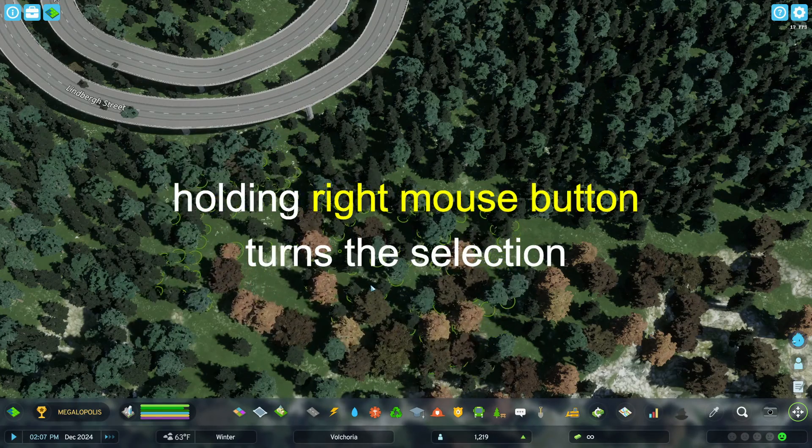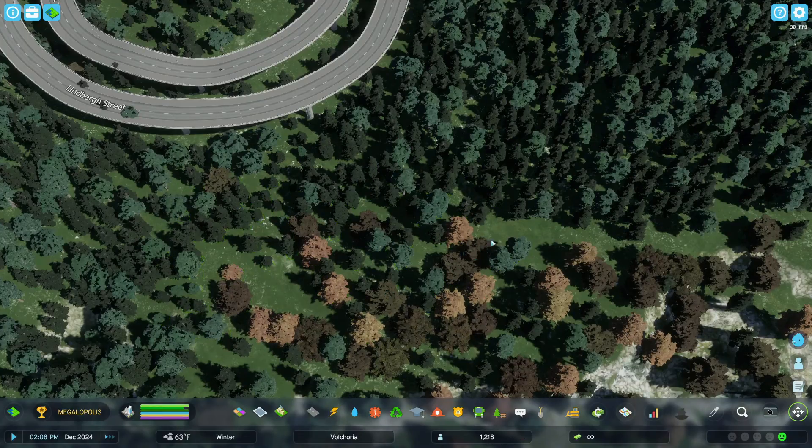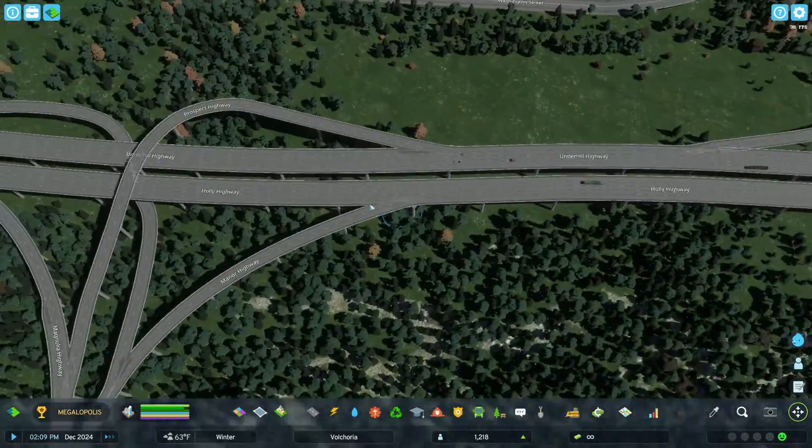Click your Move It — now we can select this group of trees. If you hold down your right mouse button you can turn that whole selection. Let's say you have a bunch of trees over a road.